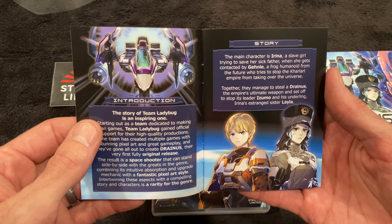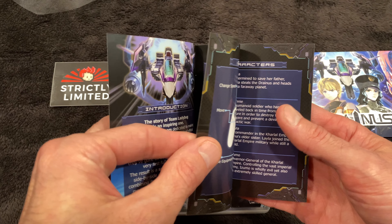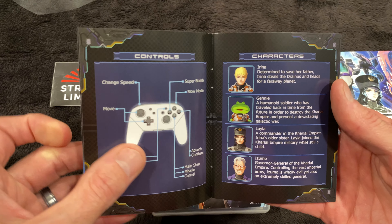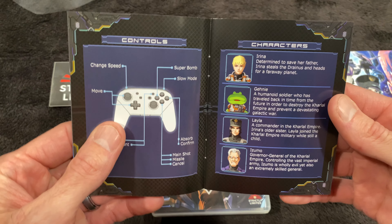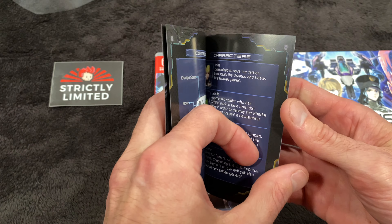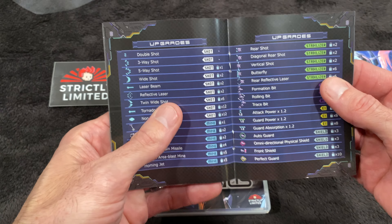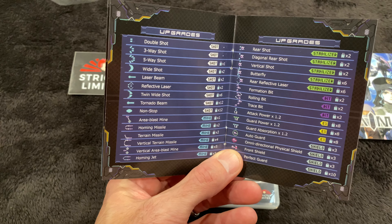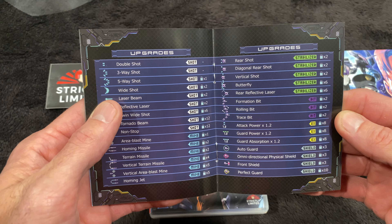I'm not sure if this is the one that has the cool anime-type cut scenes — I've seen a few different videos. I'll just go through this manual really quick; you guys can pause if you want to read everything. There are a few cool-looking shmups coming out on the Switch lately. I've been a bit behind on Switch gaming — been playing my Series X quite a bit. Sorry about that — hit the handle on my tripod there.